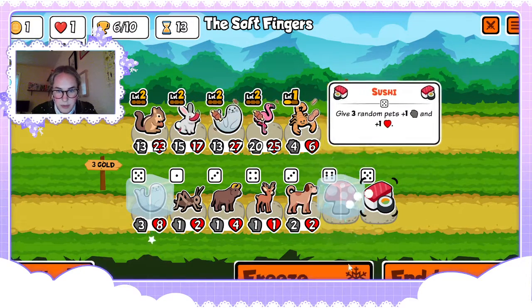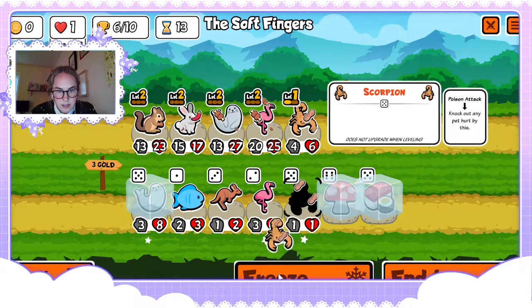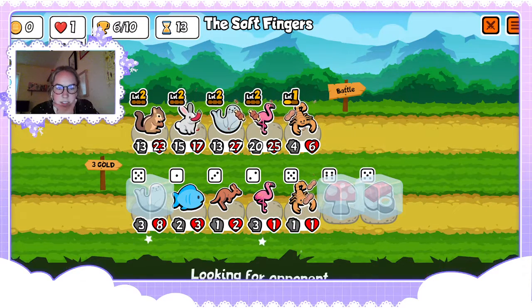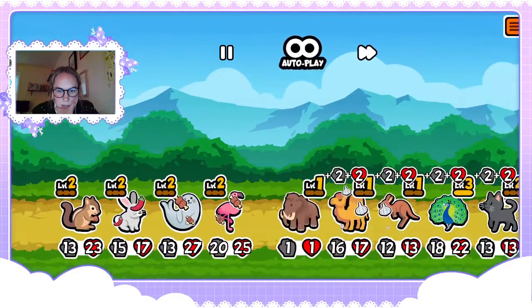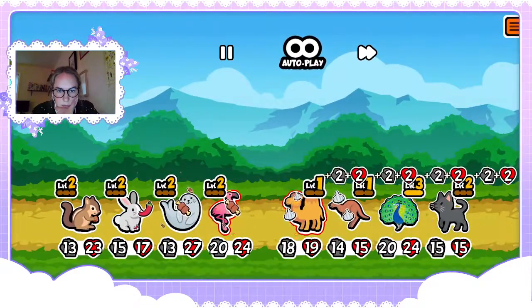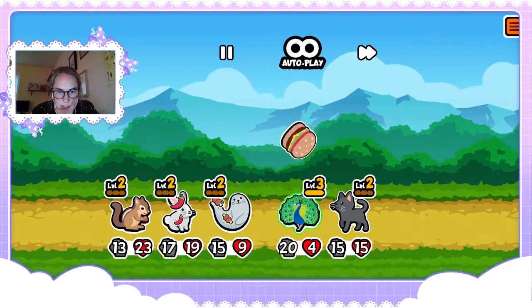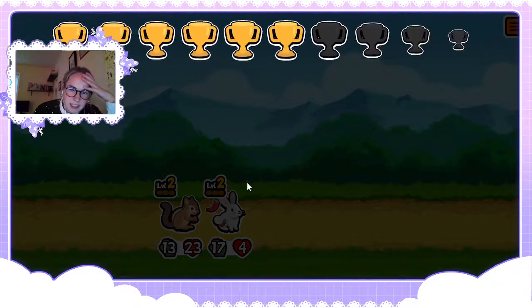Yes — okay thank god, a one-up! I don't think we really even need to do that. I don't think we need to bother leveling up the scorpion. Okay, I really just want to make it. That was pretty clutch — the way this math is working out. Okay phew, big sigh of relief.